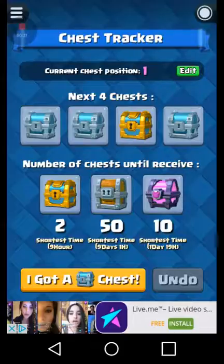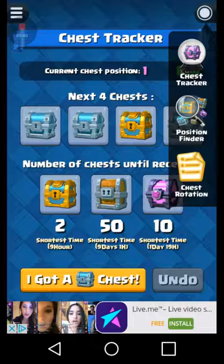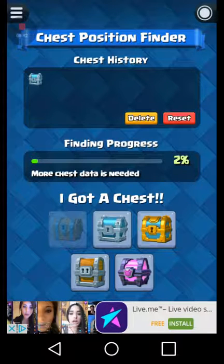So those are the next 4 chests, and if I got a silver chest, I just click that button because that's what it thinks I have. So then the position finder, I put the silver chest.